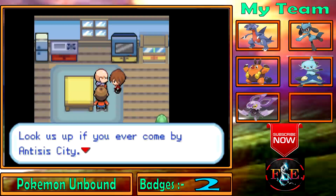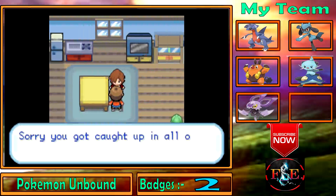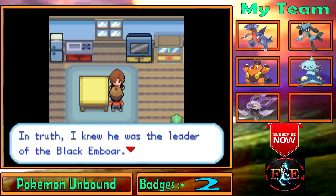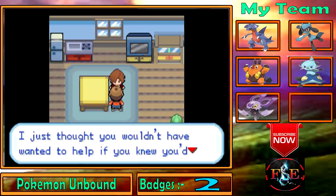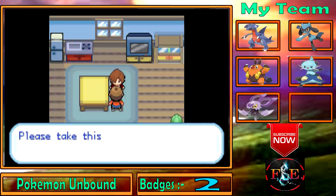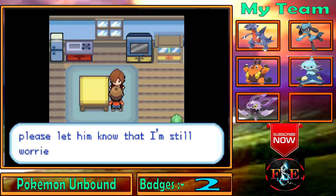'Look us up if you ever come by Anthesis City — we'll welcome you with open arms.' The NPC who sent us then reveals: 'I may have lied when I said I hadn't heard from my brother. I knew he was the leader of the Black Emperor but thought you wouldn't help if you knew. But now he's gone for good. Thank you — please take this TM as my thanks.' Mission completed!